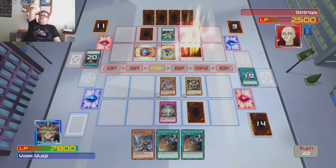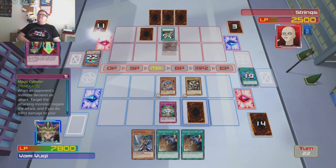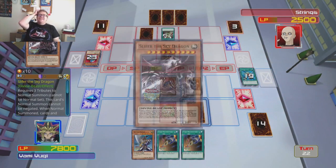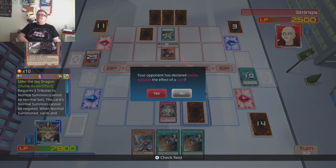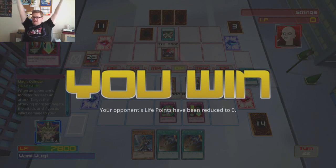Slifer — I think Slifer's coming out. Yes, it is! 4,000 attack as well. Magic Cylinder — he's dead! Come on, attack. Attack. He's dead. RIP. Magic Cylinder — 3,000 to the face. Oh yes! Awesome. Victory!